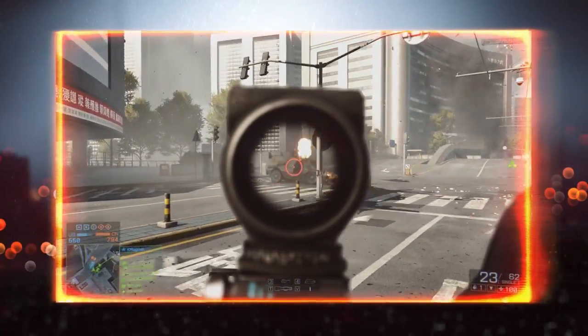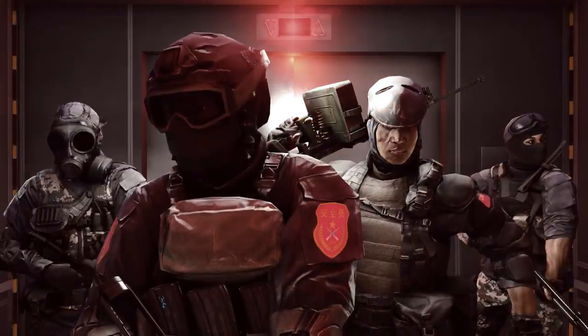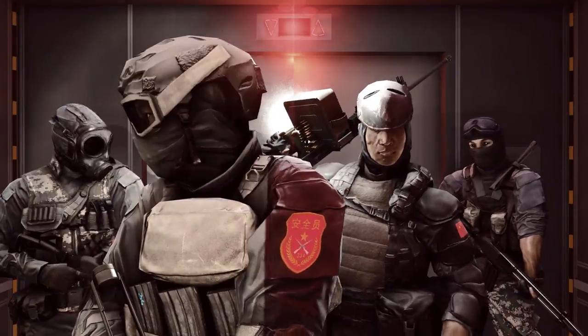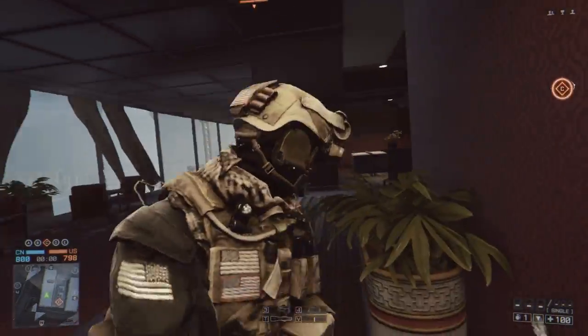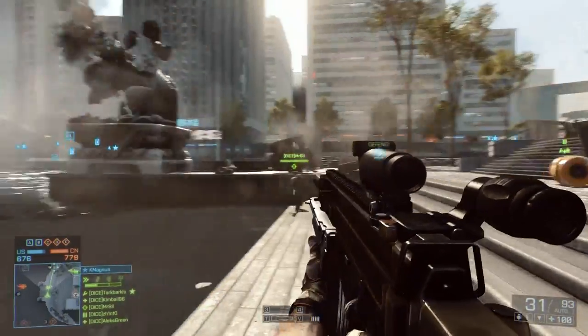Each class has its own advantages and equipment, so be sure to choose wisely and play to your strengths. Your team will be divided into squads of two to five soldiers. On your mini-map, your squad will be displayed in green, other teammates in blue, and enemies in orange.